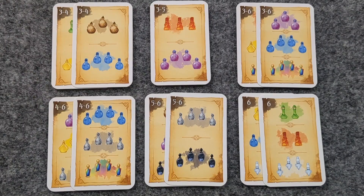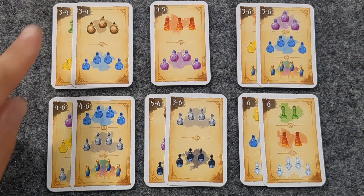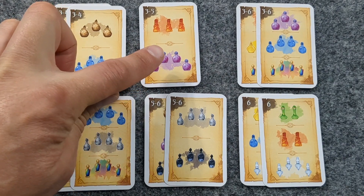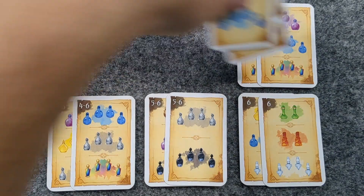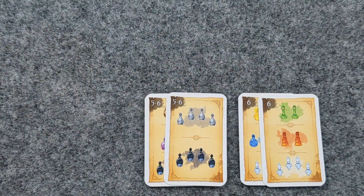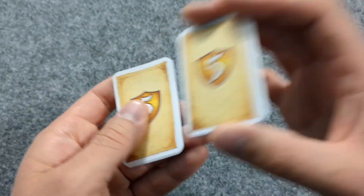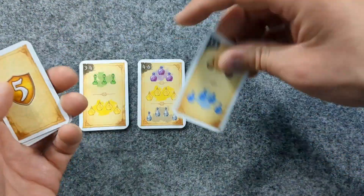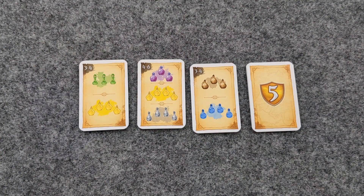To set up, sort the task cards according to the number of players on the cards. For a 3-4 player game you'd add these cards, a 3-5 player game these cards, and so forth. So if we were setting up for 4 players, we would take those cards and leave behind the ones exclusive to 5 and 6 player games. Shuffle the task cards being used, then place 3 cards face up in the middle of the play area, and set the remaining cards beside that.